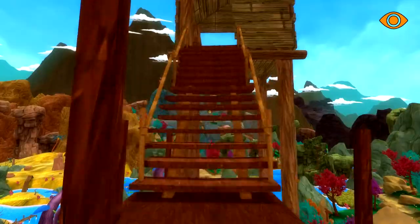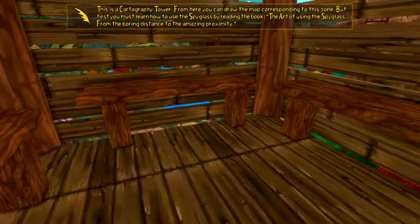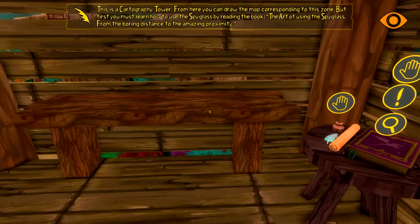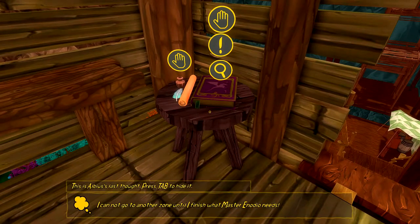You can always choose to skip the story but you miss some stuff, and I feel like it's really part of the game - not just the information you get but the way it's written. Like reading about me versus Zeros's books for instance. I cannot go to another zone until I finish what Master Inodio needs.